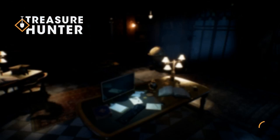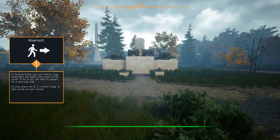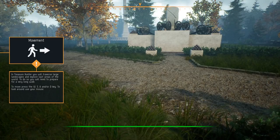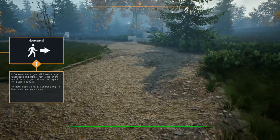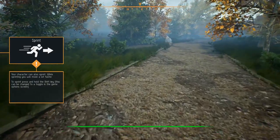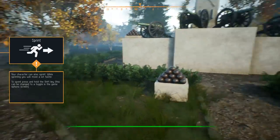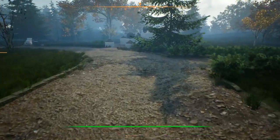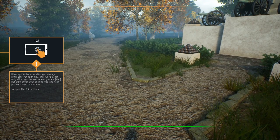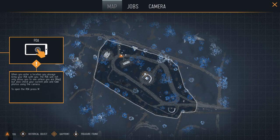Here we have the treasure app — apparently there's an app to find treasures. We're not gonna skip the tutorial; we're gonna go through it. We are here at — I'm guessing this is Gettysburg based on some of the things I've seen. In Treasure Hunter you will traverse large landscapes; you can move with WASD. Your character can also sprint — press and hold shift to sprint. When you enter a location you always bring your PDA with you. The PDA will not only show where you're at but also your current jobs.